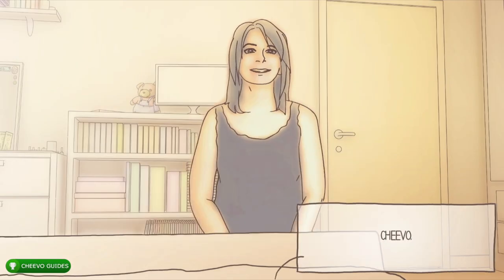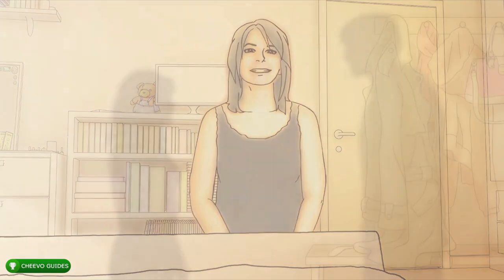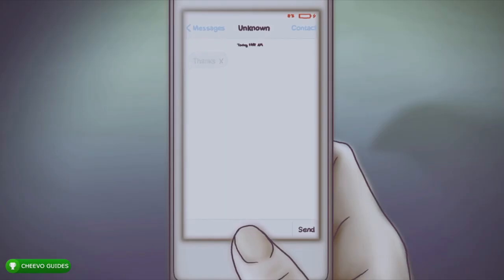You unlock an achievement for 30 Gamerscore called 'True Friends' — for honesty being the best policy. And with that we have all 12 endings!